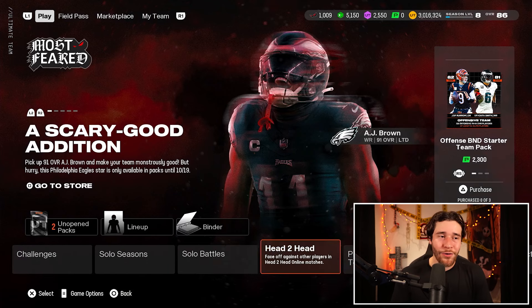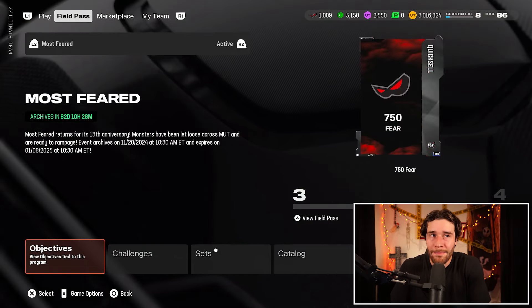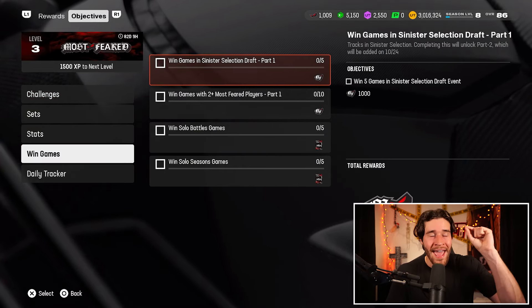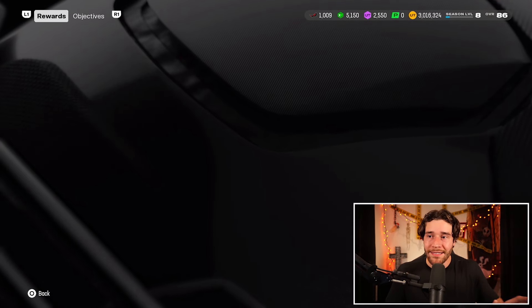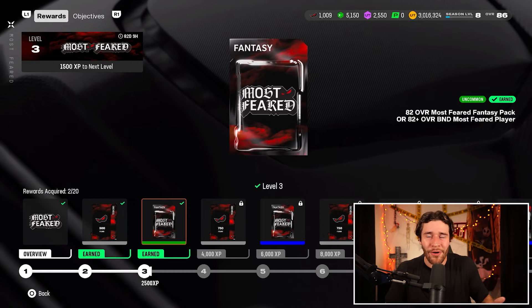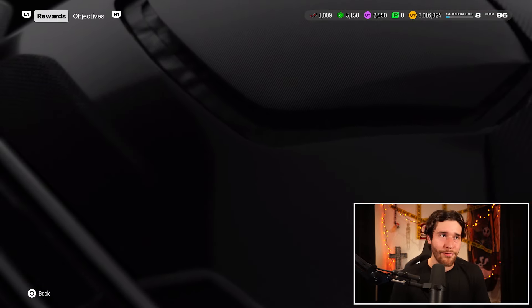The final thing to mention is how you can go through and find the draft event in this game. The draft event is what a lot of people are probably most interested in playing. If you want to find this hidden mode in Madden 25 Ultimate Team, go to the objectives tab for Most Feared, go to the win game section, and then click X right here on the sinister selection draft. When you click X, that's going to bring you to the draft. Right now it's saying the event is not available, but whenever this comes back in the game, that's how you're going to go through and find the draft mode. I want to say yesterday when it released, for some reason they pulled the mode, but when it eventually comes back in the game, that's how you can find it.